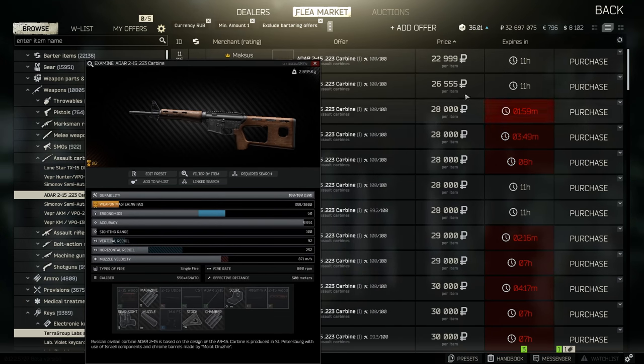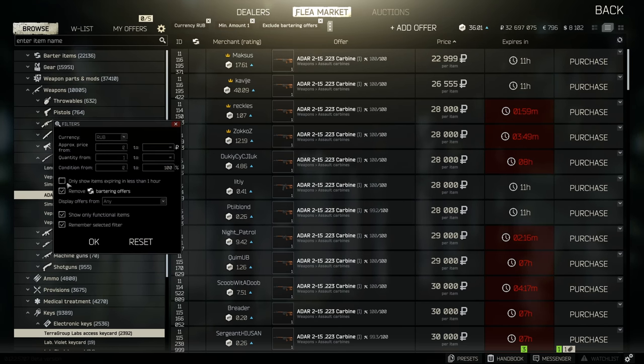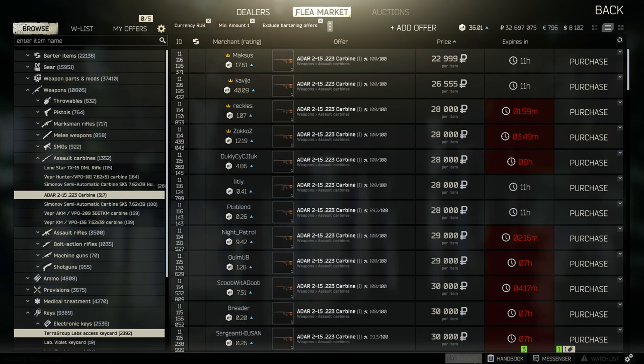That gets rid of the ones that aren't actually useful — the ones where you'd have to build the gun yourself. Finally, there's 'Show Only Items Expiring in Less Than an Hour,' but there's not much point to that one. Now let me show you something about presets.